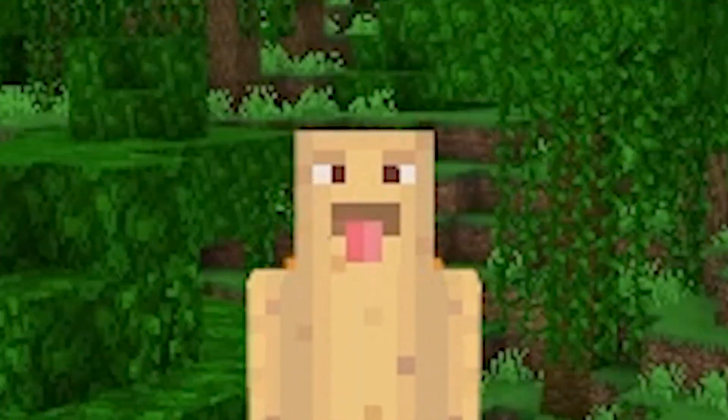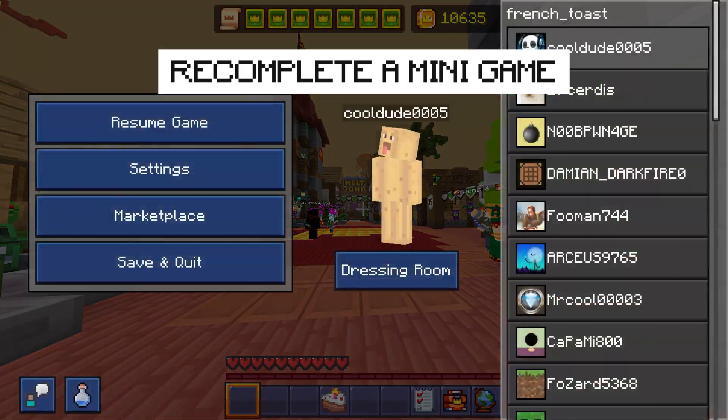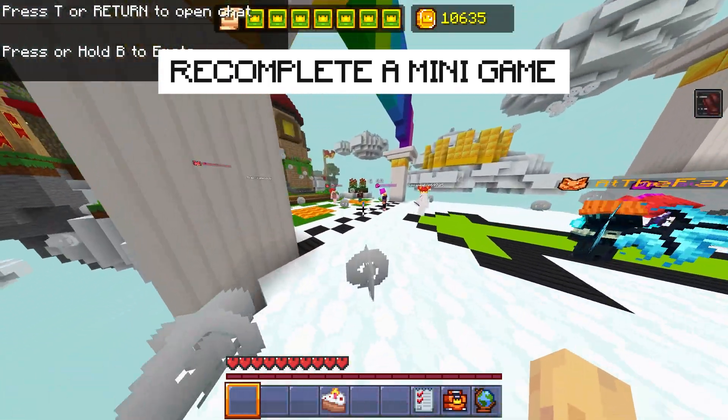For the second method, this is the one that actually worked for me, and this is what Nox crew recommended: try to complete one of the minigames. I don't know which specific minigame — I did Ace Race and it worked for me. I don't know if there's any specific game you have to play.